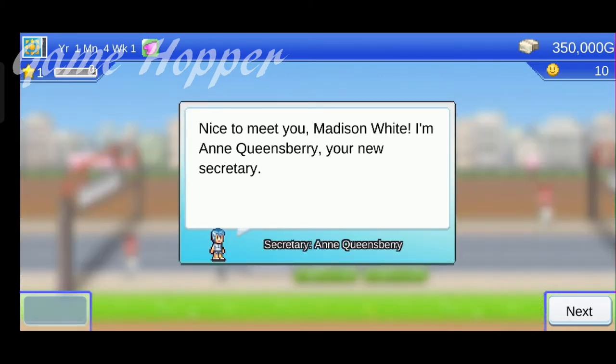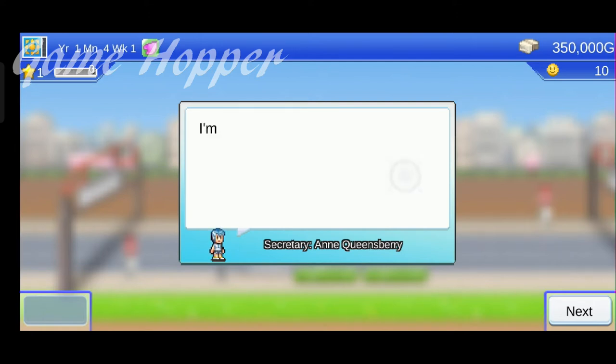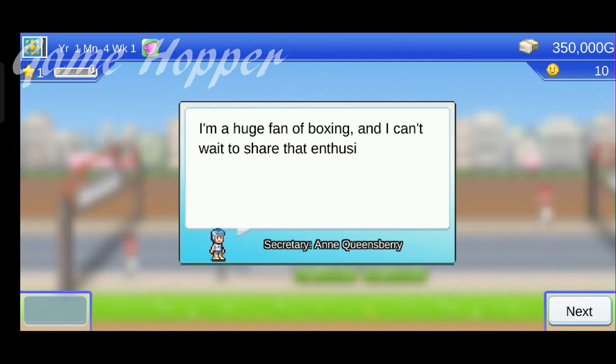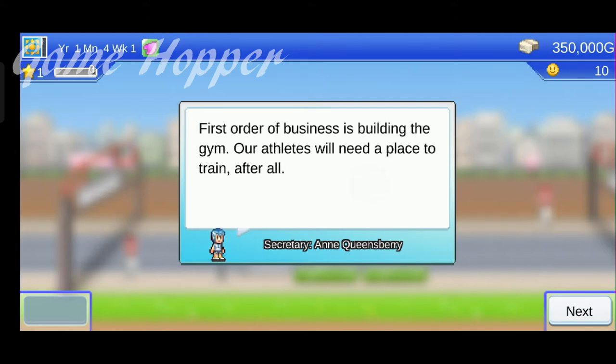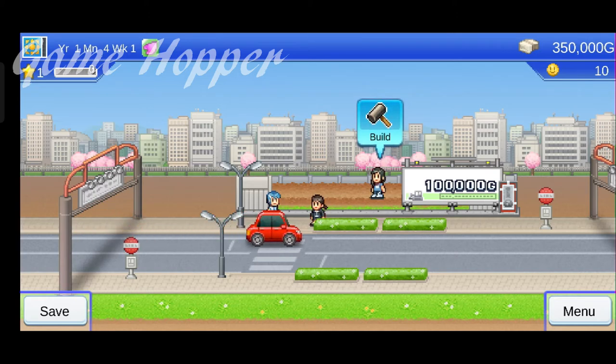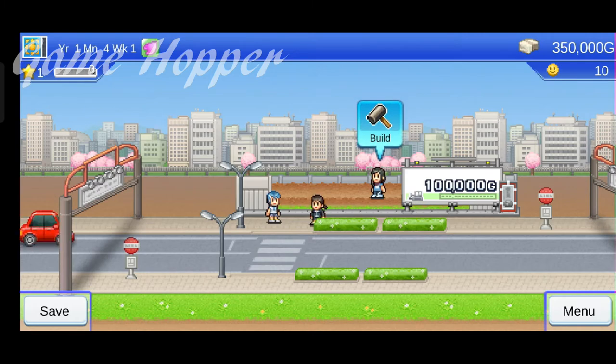The manager is talking to her secretary, and she is going to help us throughout this game. First, we need to build the gym — our boxers need a place to train after all. The cost we have to pay is shown and it will definitely deduct from our income. Currently, we have a decent amount of money.